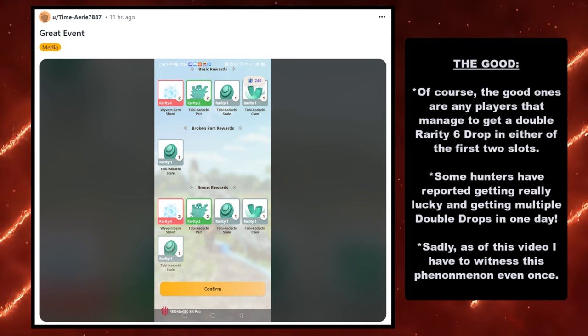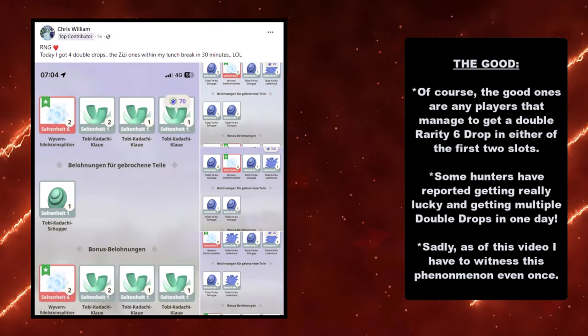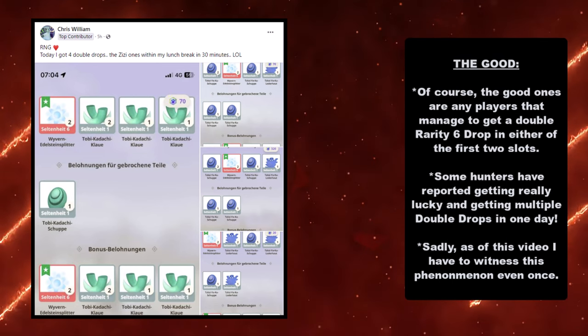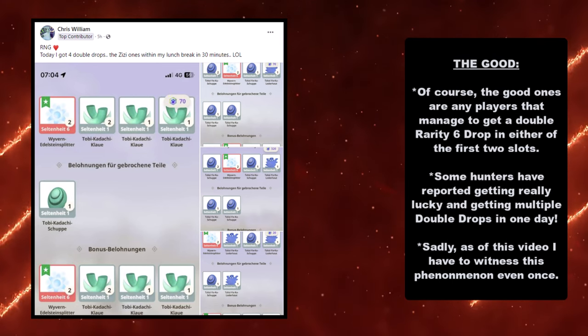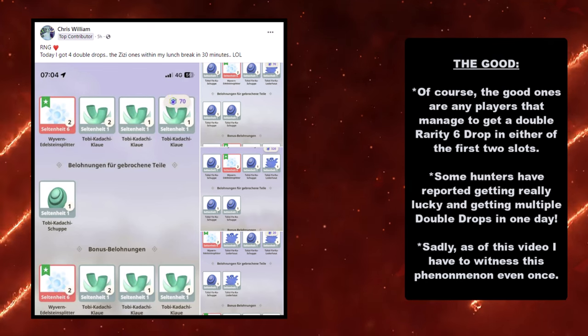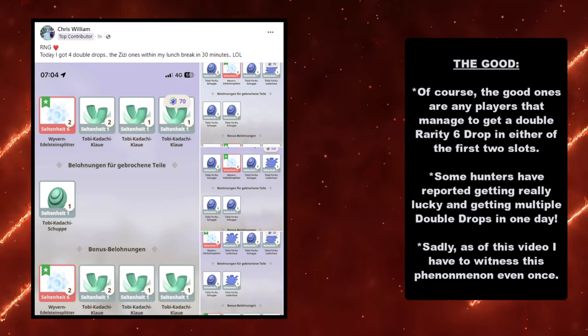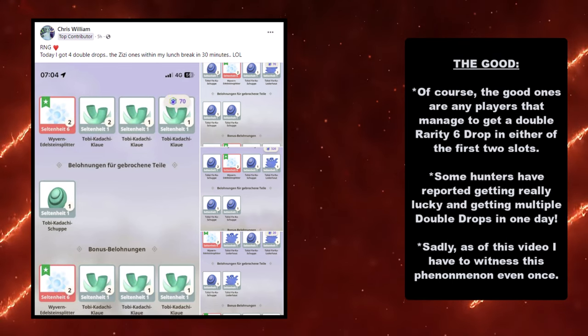When you don't get the first one but then you see the second one, you're like, oh my gosh! Sadly, I haven't been able to witness that phenomenon yet. I'm hoping this weekend, or maybe some random time while I'm playing during the thunder event, I'll get a double Wyvern Gem Shard drop or even a Xenogre Plate — I'll take that. Some hunters, like this one right here, have been getting really lucky and getting multiple double drops in one day. This lucky user right here got two double drops within 30 minutes. That's insane luck, and I'm super happy for this hunter — but also extremely jelly, just like many of you watching this video.